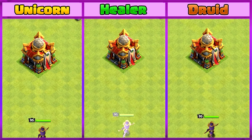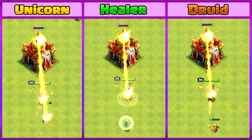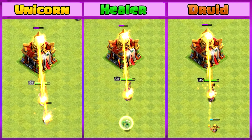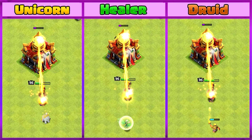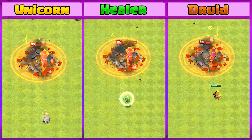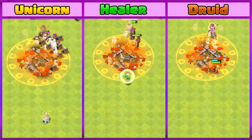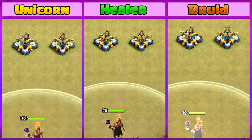Let's move to the battlefield where we have set up a series of tests, starting with each healer assisting the queen against Town Hall 16. You can notice how each healer supports the queen differently.